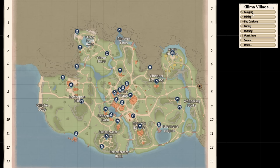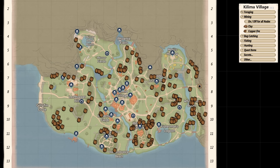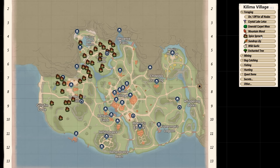For example, in the early game you can find every single copper ore node right here. If you click on the foraging tab, you can see that spice sprouts — needed for a couple of quests — can be found in the northwestern part of the region.